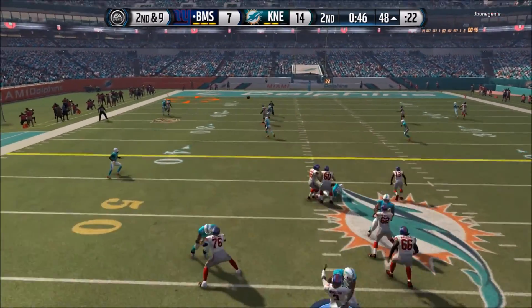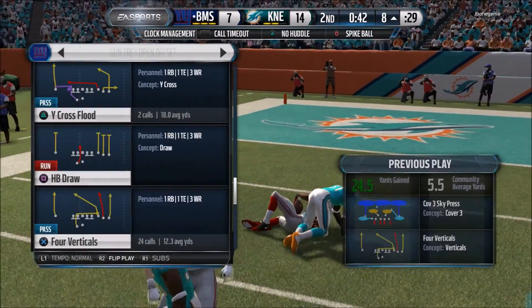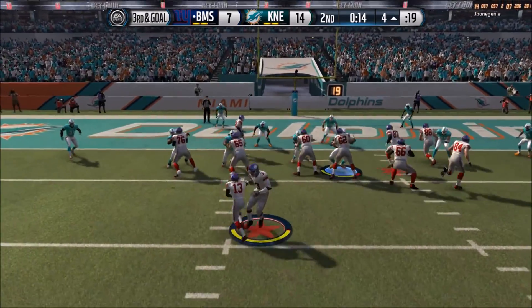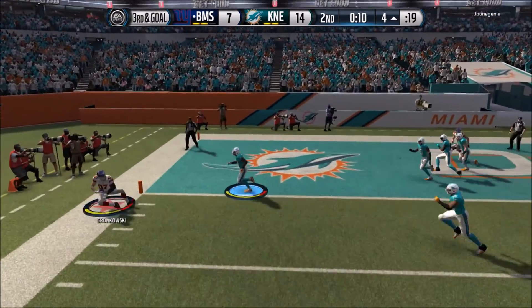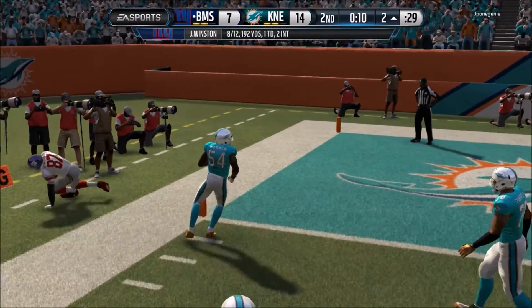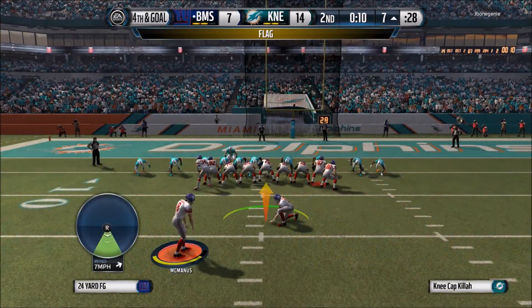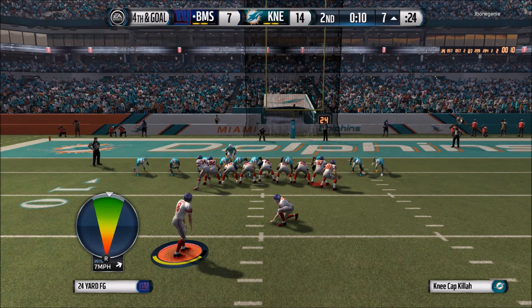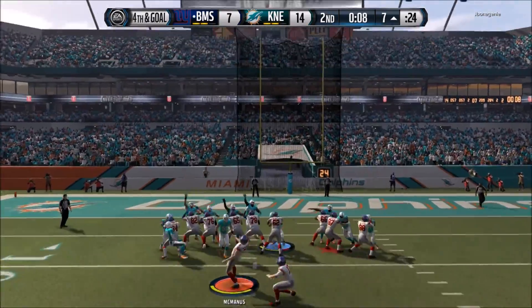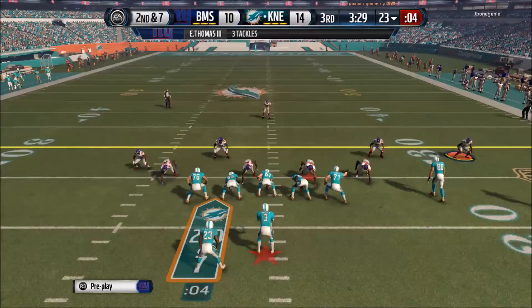We're dropping back and we'll throw it deep — Demaryius Thomas goes up huge with a one-handed catch and brings it in down on my opponent's 8. 3rd and goal, we'll hit the play action, scrambling outside, we see Gronkowski but he goes out at the 2 yard line. We were going to go for it on 4th but we took a false start, so we'll settle for the field goal to cut the deficit to only 4. Heading into half down only 14 to 10.